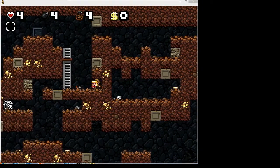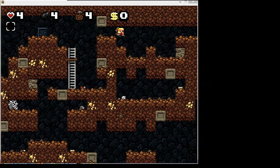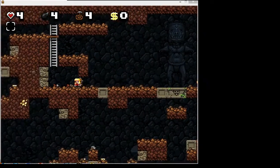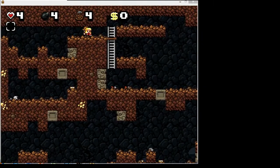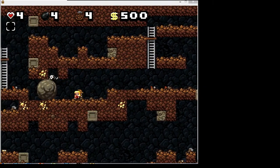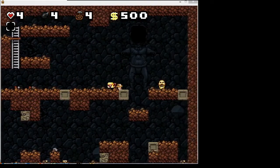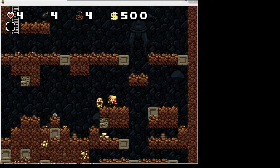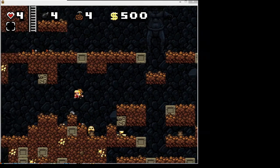That is a damsel. Now damsels, if you can keep them alive to the end of a level, will give you an extra heart. Hearts are very useful in this game — they're probably the most important resource you have. You also have four bombs, which you can use at your discretion, and four ropes. In general, if you're in a situation where either a bomb or a rope will help, use the rope, because bombs are more valuable. That's just a little piece of advice.